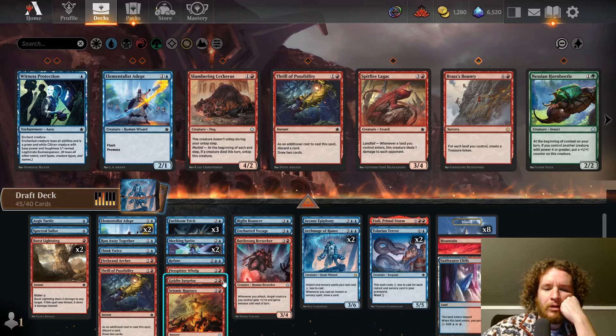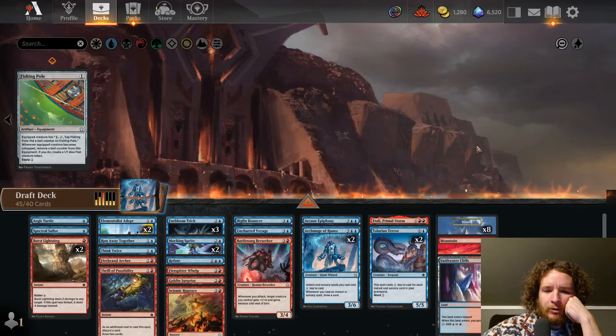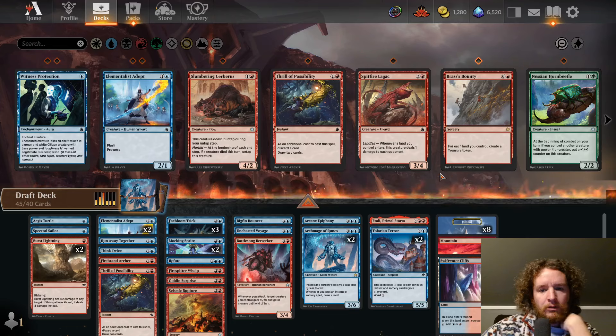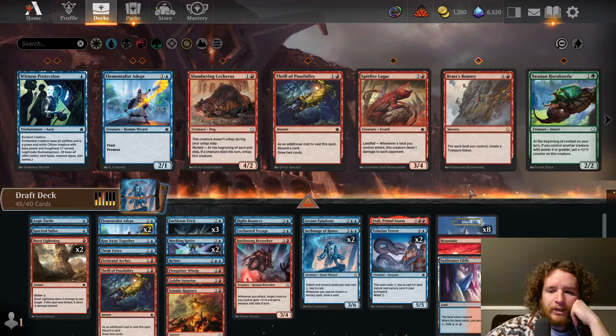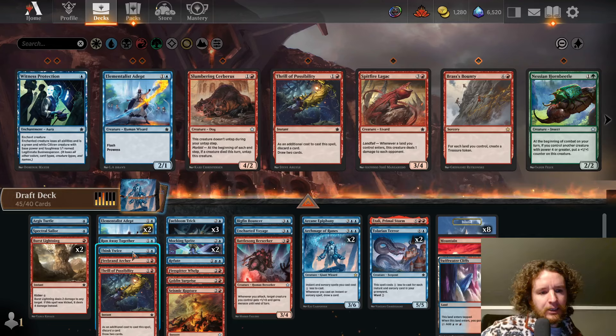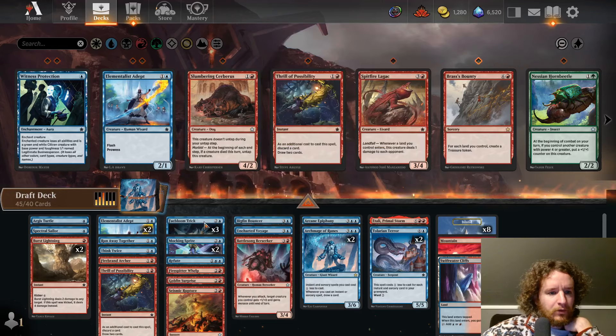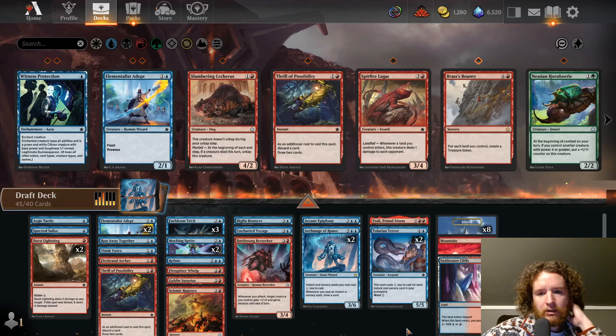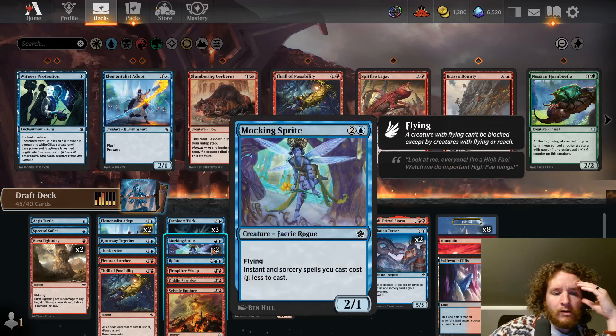Let's build this deck. I mean, the deck definitely looks good — we have two Archmage of Runes, how bad could it be? I'll probably play 17 lands; our curve is kind of high and we want to make sure we don't miss land drops. I wish we had a little more draw — I would kill for another Think Twice. For removal, we have the two Burst Lightnings, and that's kind of it. I think I'll probably cut the Rupture.